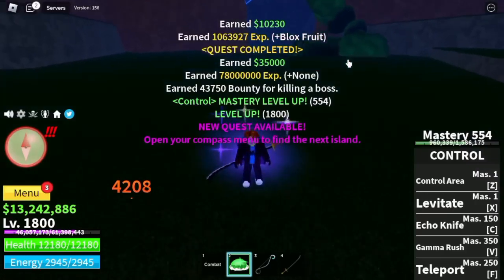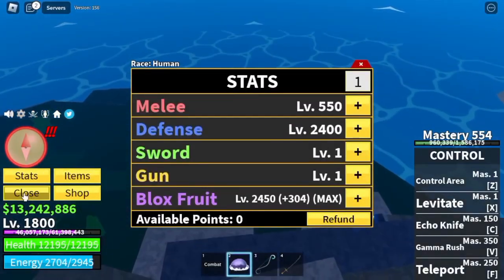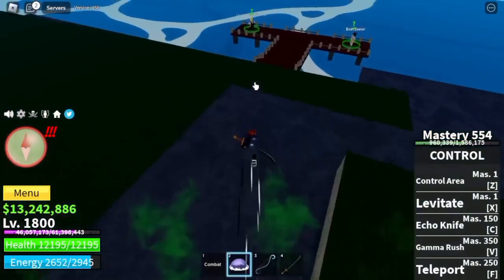At level 1800, we are leaving this area. Final stat check: defense max, block force max. From now on, all stats will go to melee.